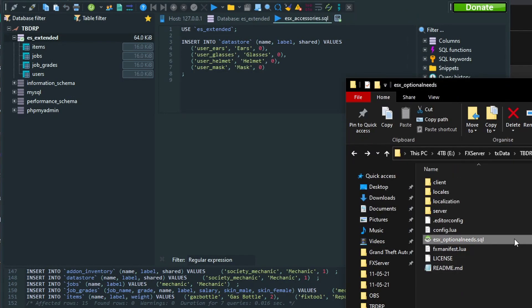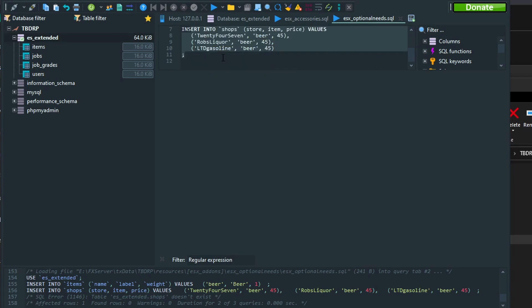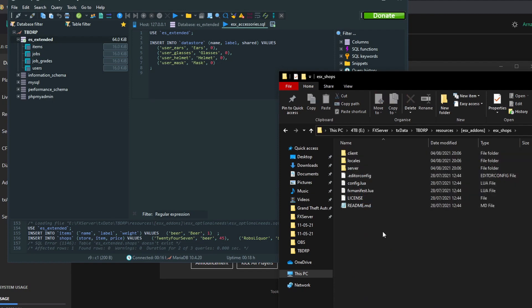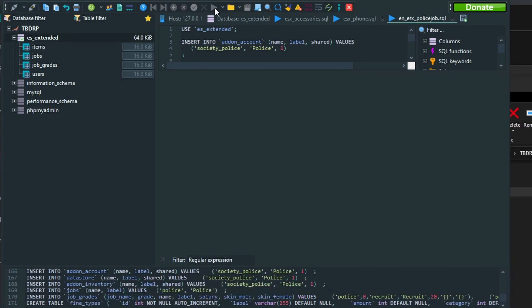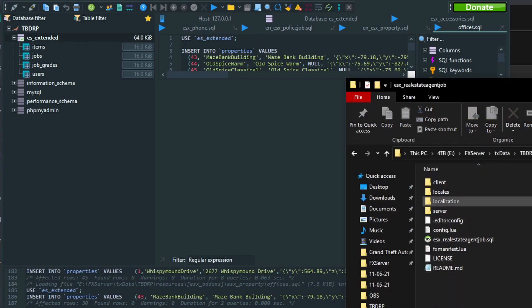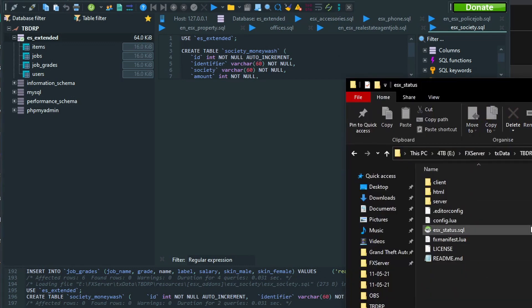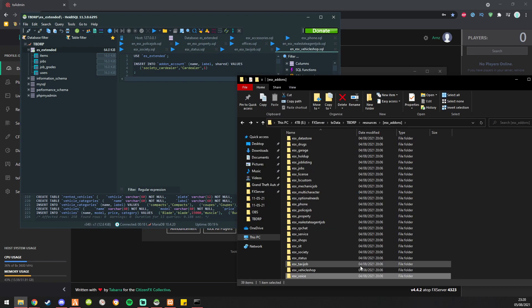Mechanic job — we're actually going to have a lot of tools for that job. We don't need the shops SQL because if you go to shops there's no SQL for shops anymore. Then phone, police job, properties, real estate agent job, ESX society, ESX status, taxi job, vehicle shop, and weapon shop.